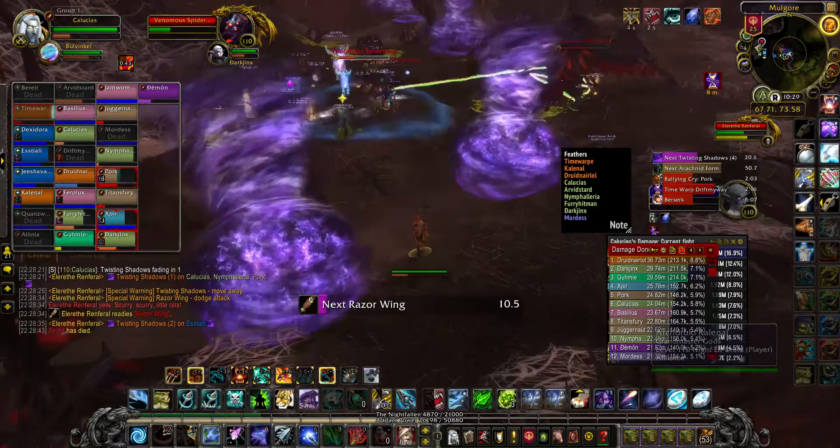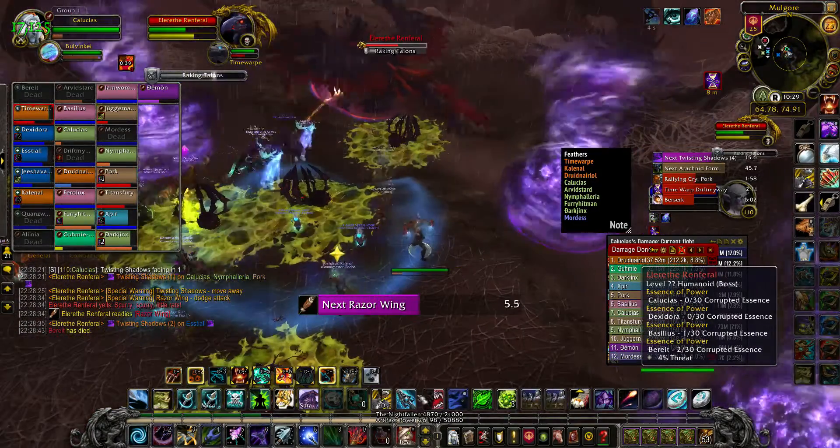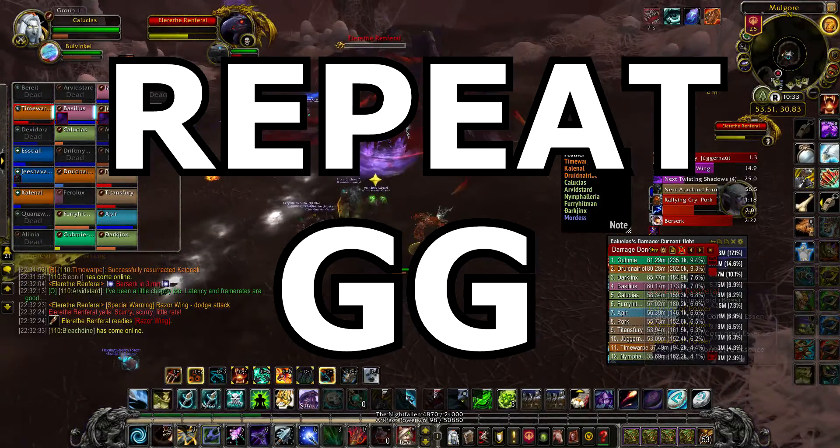Raking claws is a taunt-off ability — she does a pair of them every 33 seconds, so taunt off each pair. She'll charge up and do a frontal AoE cone called razor wing — get out of that or you'll be sent flying. She then goes back to spider form. Repeat.